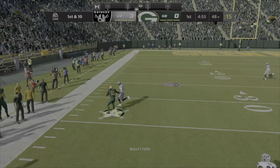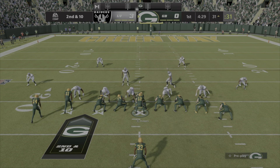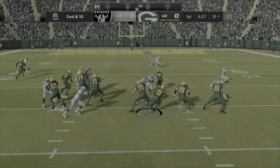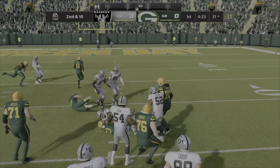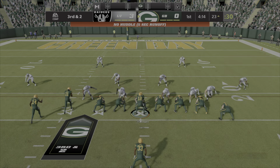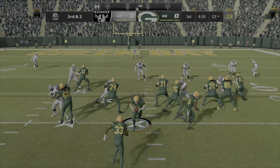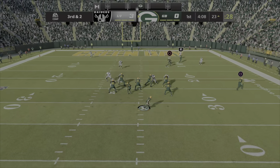And on that play, that worked quite well. Beginning with the incompletion there should give them something to build on and maybe turn the tide. Now the man from UTEP, this is Aaron Jones, and he's going to be close to a first down as he gets this to the Raiders' 23. Off the play fake to Jones, here's Rodgers.